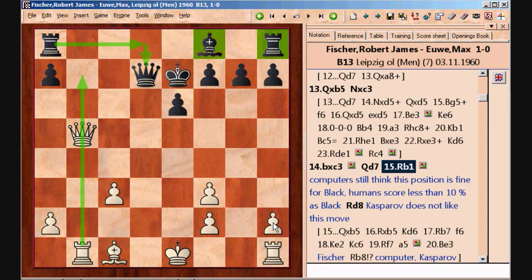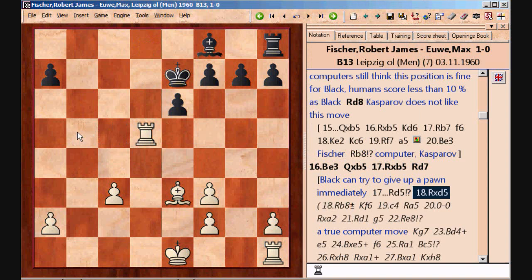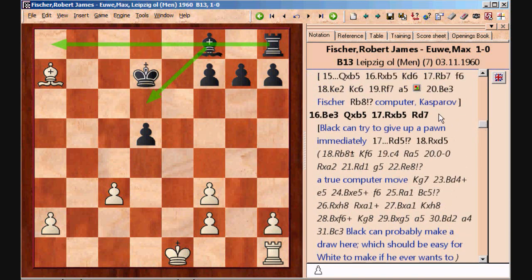In the game, Black played Rd8 and White just continues with his development. Black has to trade queens, and by doing so he gives White more tempo because the rook is now more active on b5. White protects the pawn, but it turns out the pawn is not going to be saved anyway. Maybe it was worth trying something like Rd5 — after captures, if the bishop takes on a7, at least Black gets to play Kd7 and his pieces can come out with some counterplay. In the game he went Rd7, which is at least consistent with the plan behind Rd8.